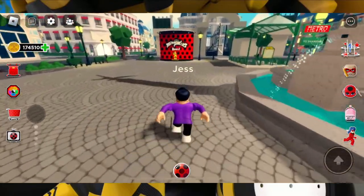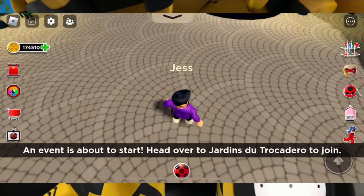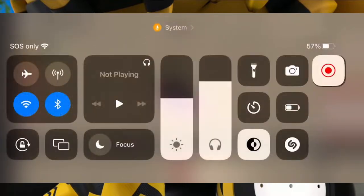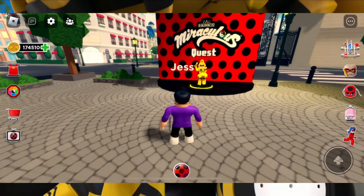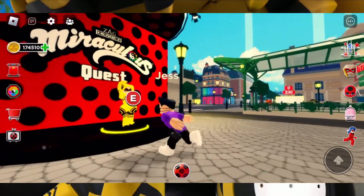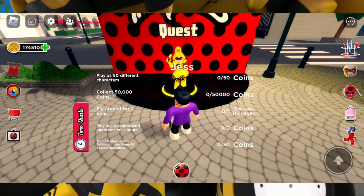Hey guys, Jess here! Welcome back to another Miraculous Ladybug video. Today Queen Banana is now in the game, and to unlock it we need to walk down all the stairs in Shanghai Cave, equip the five new expressions on Zoe, and win five mini games.